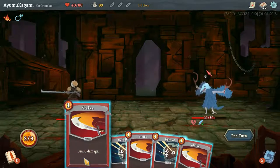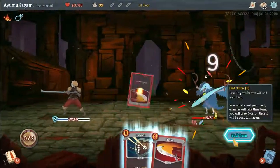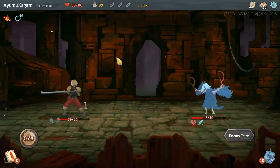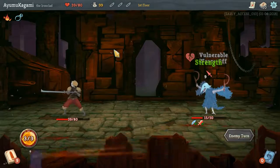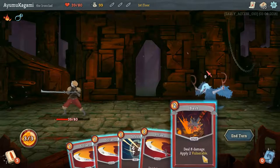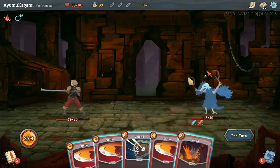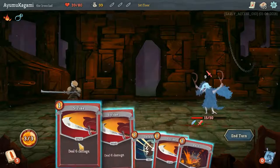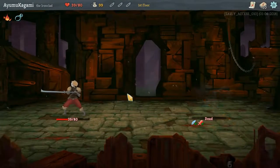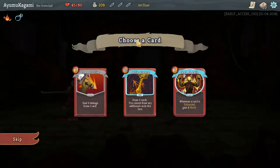If these do nine damage each we can do 27 damage, but I'd rather protect myself a little more. We're gonna have to use three strikes next turn to kill him, which stinks, but I think it's better that way. We can do 19 damage... wait, that'd be 17 or we can do 18 damage — I'll do 18 just because I can. We'll get some HP back.